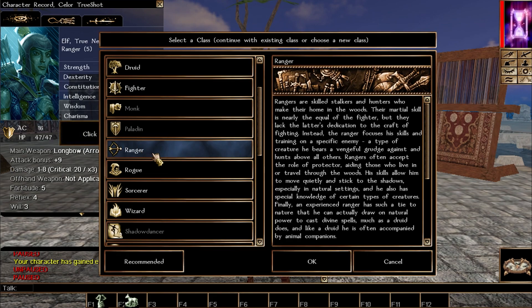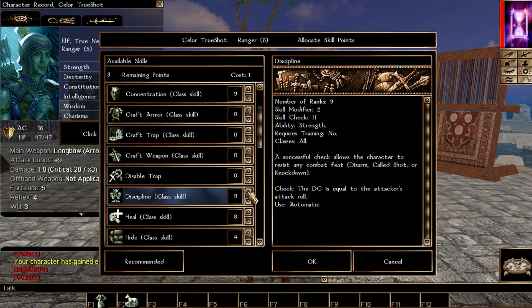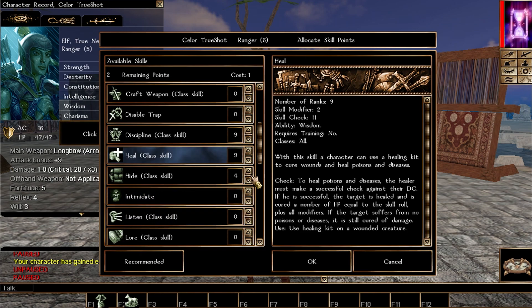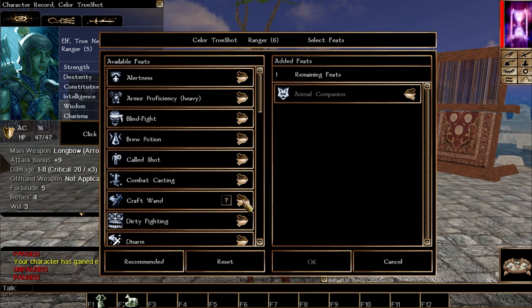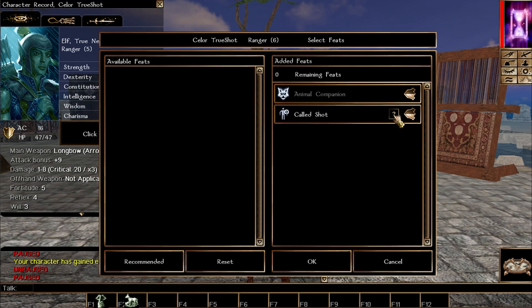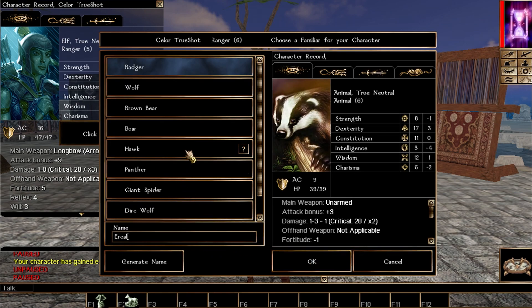We have two more levels of ranger and then we'll class-swap to wizard. You could also use sorcerer — it doesn't matter at that point, we're just borrowing that level for the arcane archer prerequisite. Continue picking the usual skill suspects. At this level we also get Call Shot, which is really good: you can aim for the legs to slow enemies down, or aim for the arms to reduce their damage output. Both options are very useful.